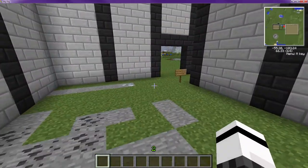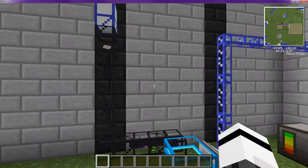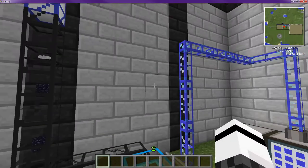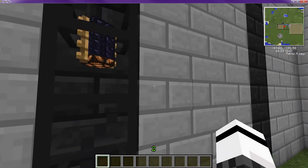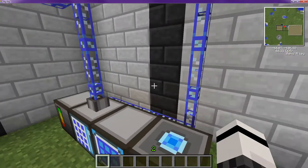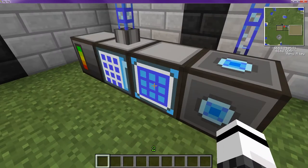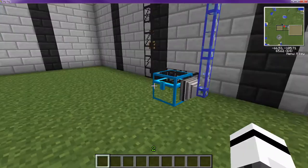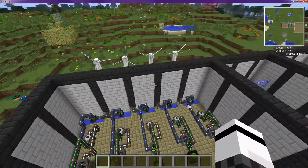We have two ME systems up here — one for the completed product and one for the materials. As you can see, we have a quarry running — there's a pressure plate on top of this obsidian tower. We have plenty of storage and our power system set up here with windmills.